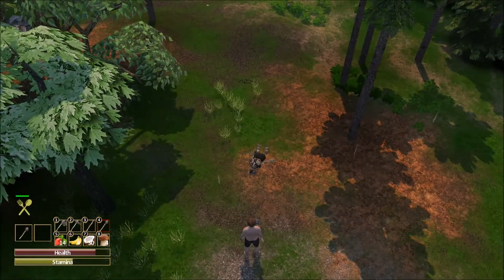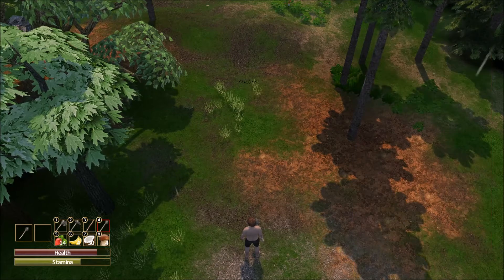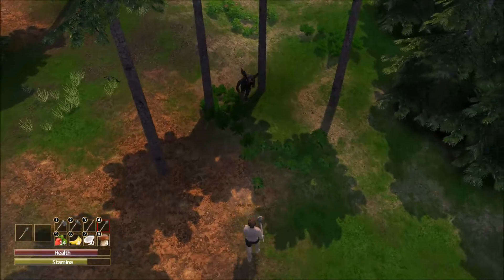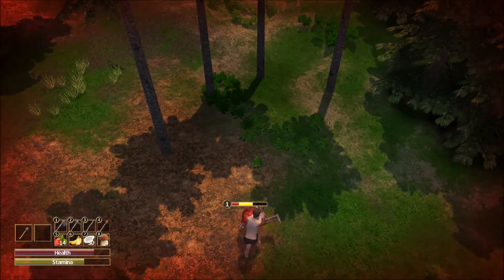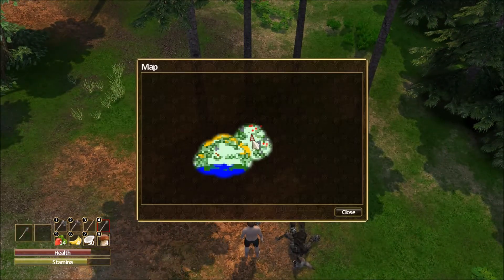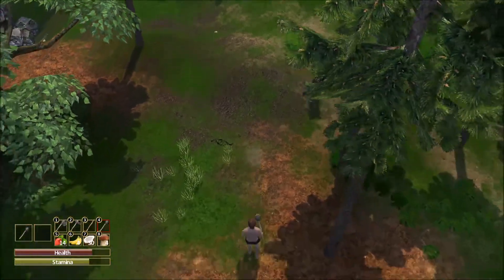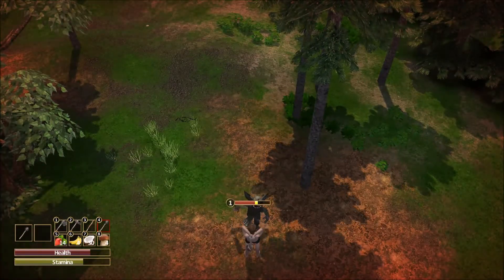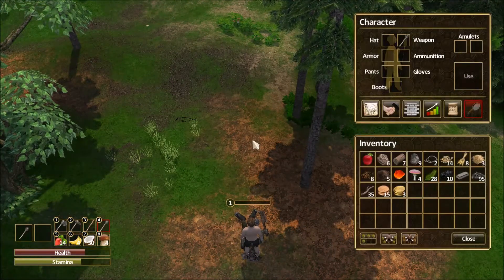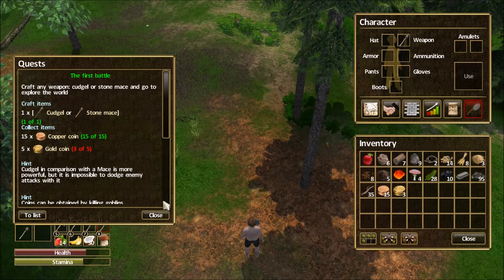Let's equip our mace once again. The idea is to fight these guys one at a time. Here he comes - we've gotten him with two licks. Now we're up to eight copper and one gold. Again, the idea is to try to trigger them one at a time. Start our swing a little bit early - three swings and he's done. We'll eat another banana to restore stamina. Now we're up to 12 copper and one gold. I see another guy over there - let's trigger him. Got him with a nice couple of whacks and he's down for the count. One at a time is really working well so far.